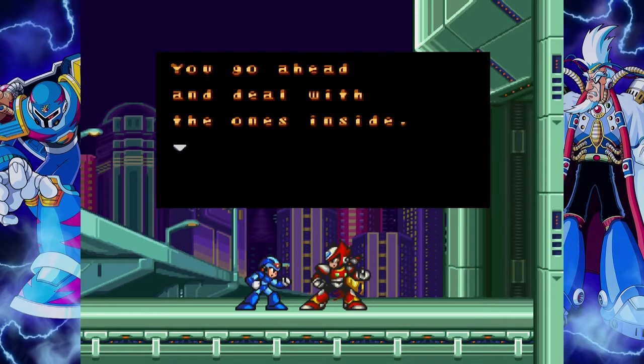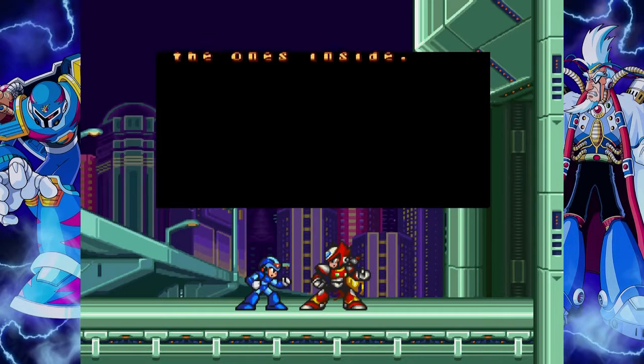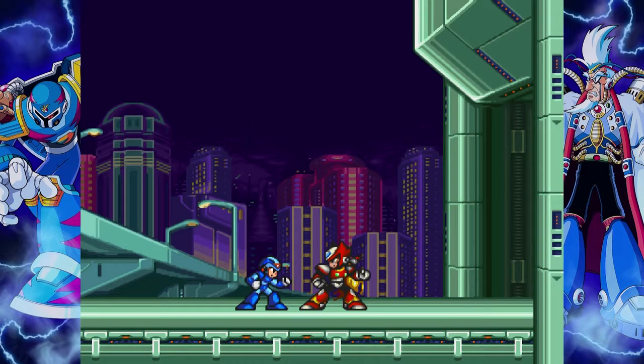In Zero's helmet you can see a pixel that's sort of clashing irregularly. Yeah, that's his shoulder pad right there — a visual artifact from the filter.